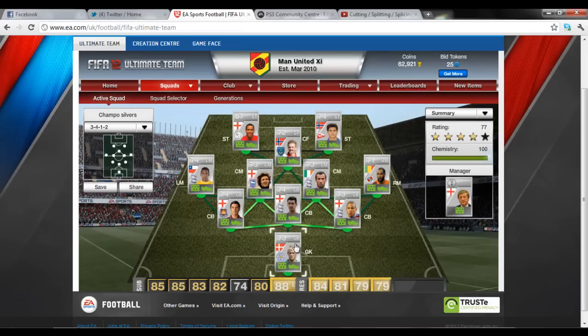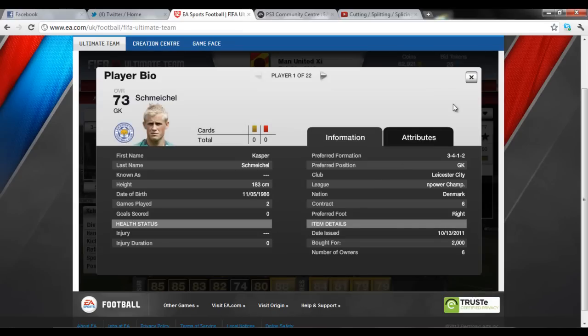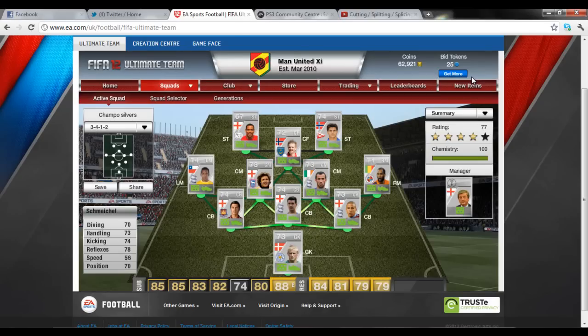I'll start off with the goalkeeper, it's Casper Schmeichel, who I picked up for around 2,000 coins in my formation. I'd sell him off around 2,500 if I wanted. Goalkeeper and all, nice few stats — the only thing to let him down is he's kind of very foolish when he comes in from a corner. That's about it, otherwise I would buy him, definitely.